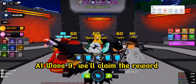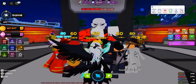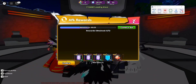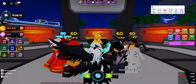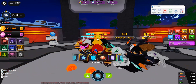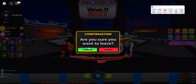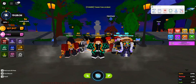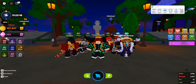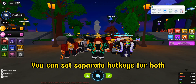At wave 9, we'll claim the reward to optimize AFK farming. After wave 10 ends, we'll exit. We'll have separate hotkeys for both.